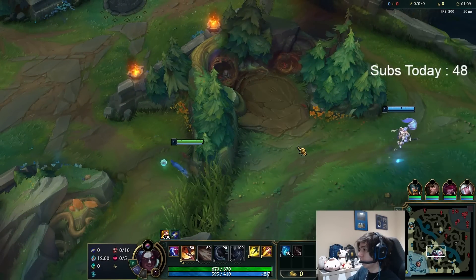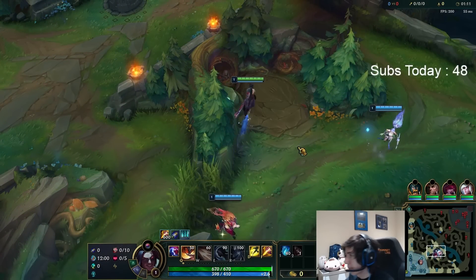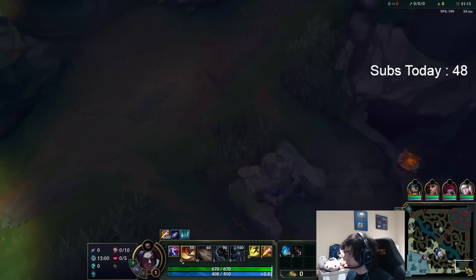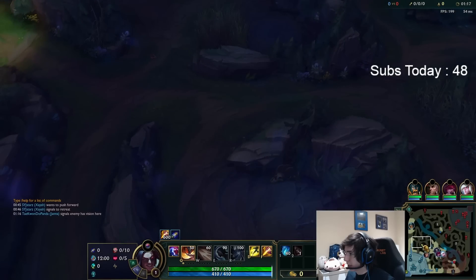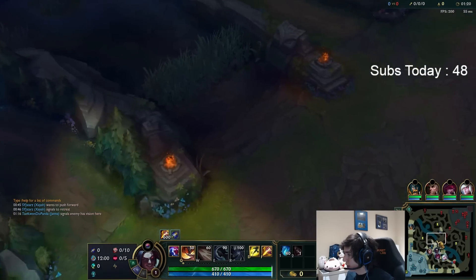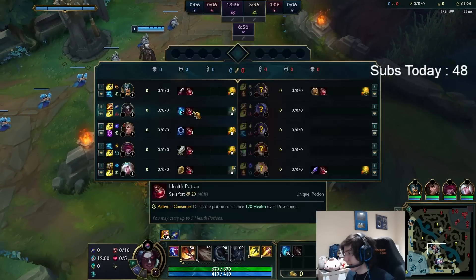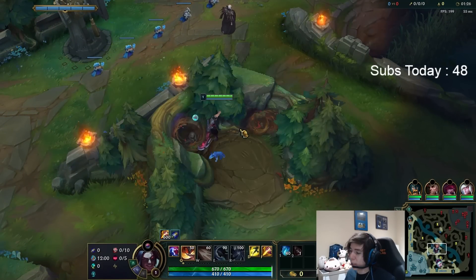Pathing — nothing too intense, nothing too crazy. Because if you're going for an early gank, you would start Raptors, Red, Krugs, look for the bot gank. Nothing's there — you go for the reset, farm Wolves, Gromp, Blue, Scuttle, look for a gank mid, and then clear your bot side and look for another gank bot. That's how the early gank path would go, and I'm not going to be doing that this game.